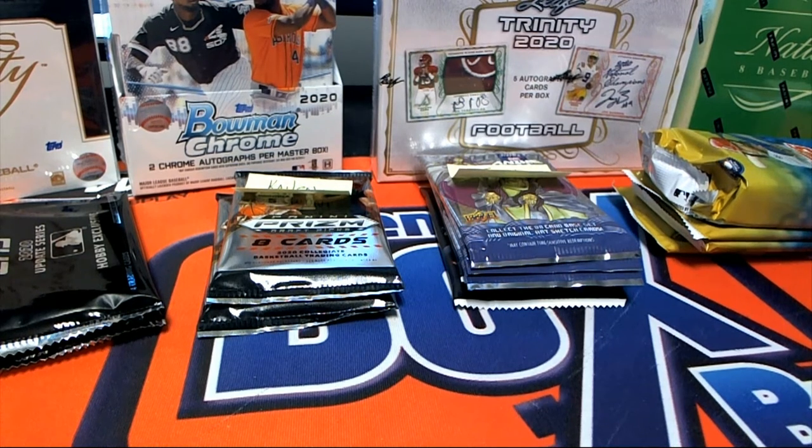All right guys, we're going to do a 2020 Topps Update series baseball jumbo box, a 101 silver pack random. We have packs here for Caitlin R, Joey C, and Justin B. Good luck guys.